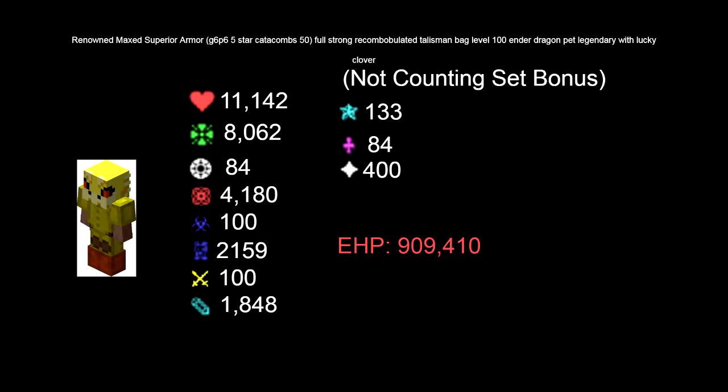1,848 intelligence, 133 magic find, 84 pet luck, and 400 speed. All of this will give you 909,410 effective health.